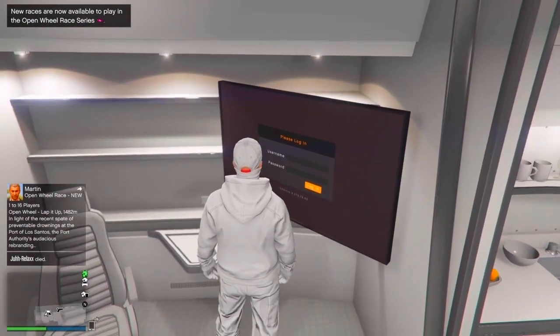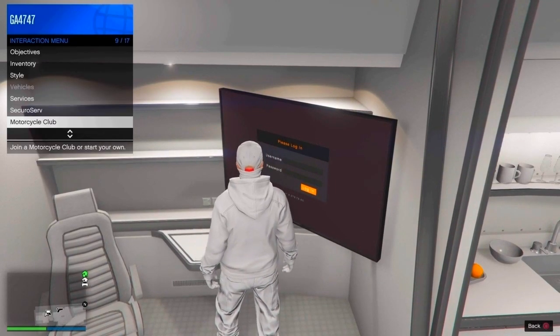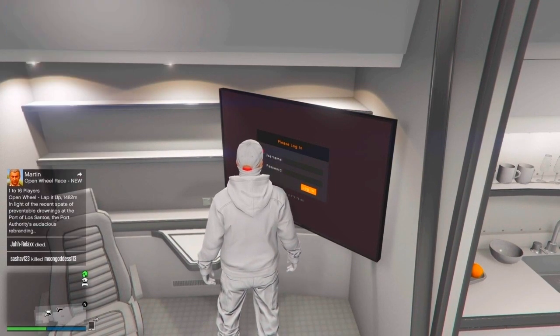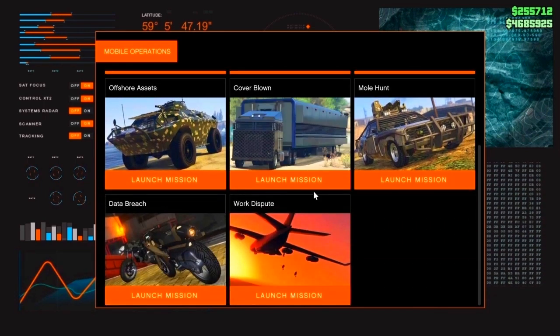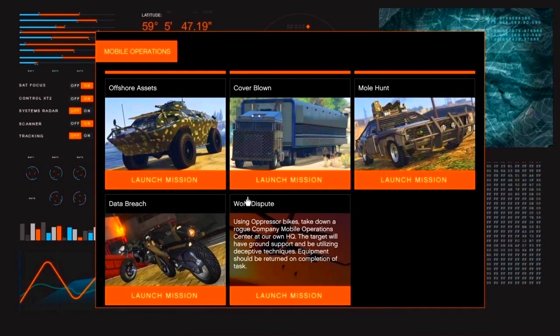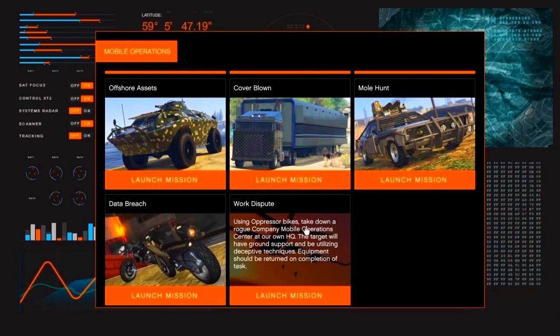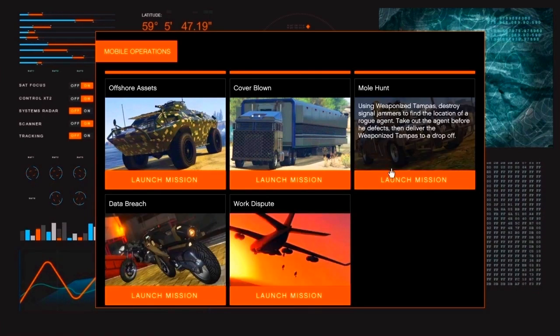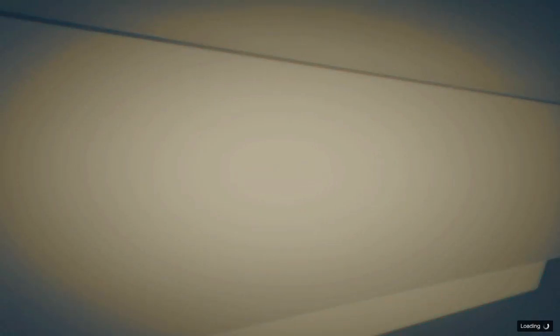Head to the big computer and access it. You do need to be a CEO, Motorcycle Club, or VIP — any of them work and pretty sure you all have at least one. Log in and head down to start Work Dispute, which is the last mission. If other missions are locked, just play Data Breach. If that one is locked too, you need to complete 14 bunker missions total. Then just launch the job.